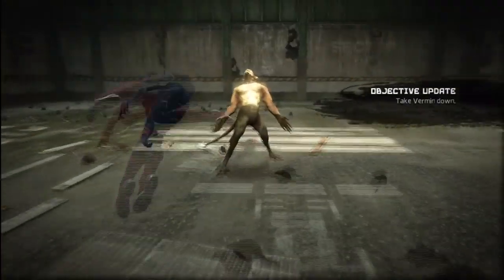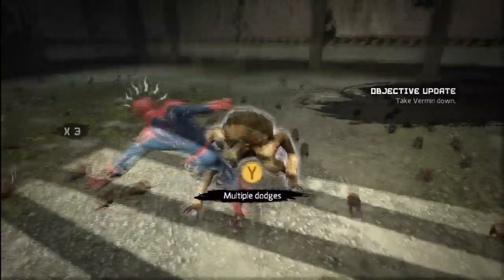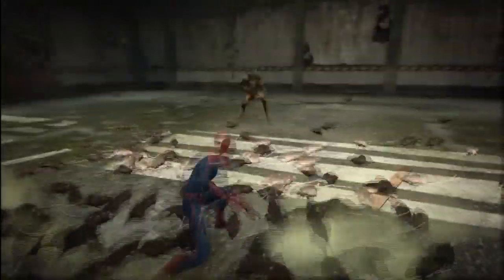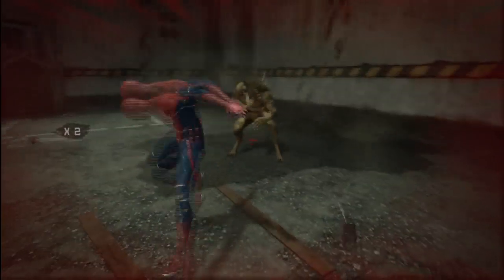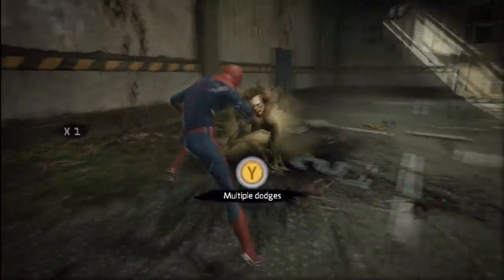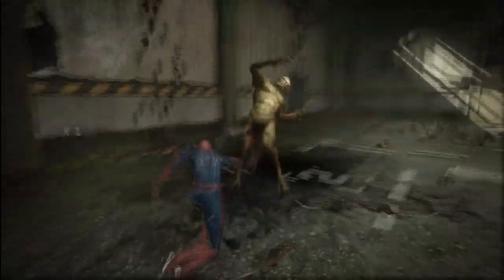Alright, part two — here we go. This is where the real fight begins. He's going to start using the rats I was talking about earlier. Basically what you want to do is try not to stay in the same spot for too long, otherwise they'll swarm you and start to attack you. Just keep moving around, watch out for his poison — same stuff as before. And when you get close to him, be ready to dodge; he'll swing at you quite a lot. After he's done swinging, get in a few hits and then try to run away because the rats keep coming at you.